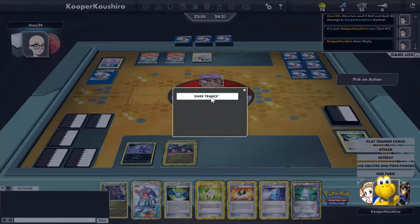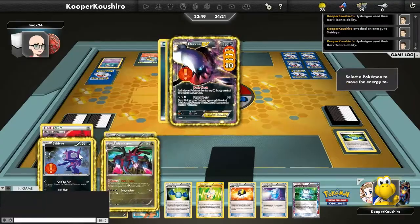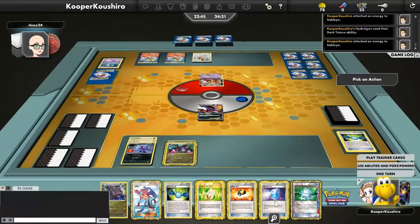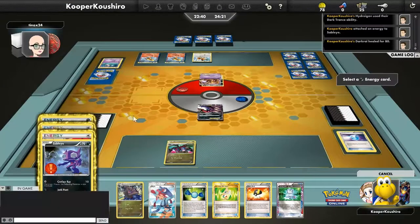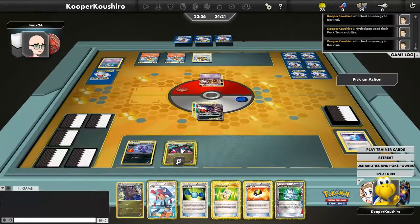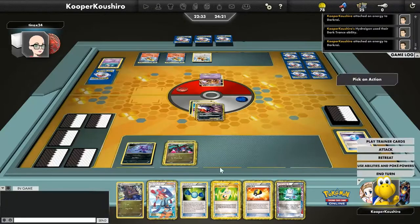Mewtwo comes up and X Balls me for 80 damage. One more energy on Mewtwo next turn could mean a knockout, but fortunately we have a Max Potion — we've seen this math work out before. We just make sure to move all the energies onto Sableye and not make the blunder of putting the Prism onto Hydreigon — usually not a good idea. We have a Skyline and Computer Search again; I'd like to get another Dark Patch built up since we're kind of sitting on our hands right now.